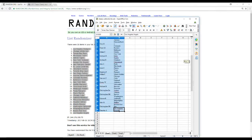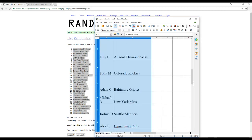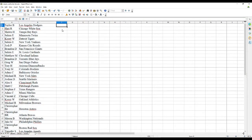I'm making it a little easier to see. There we are, that looks nice. Taylor B has the Dodgers. Hari R has the White Sox. Sean H has the Rays. Salem E has the Twins. Corey W has the Tigers. Salem E also has the Yankees.